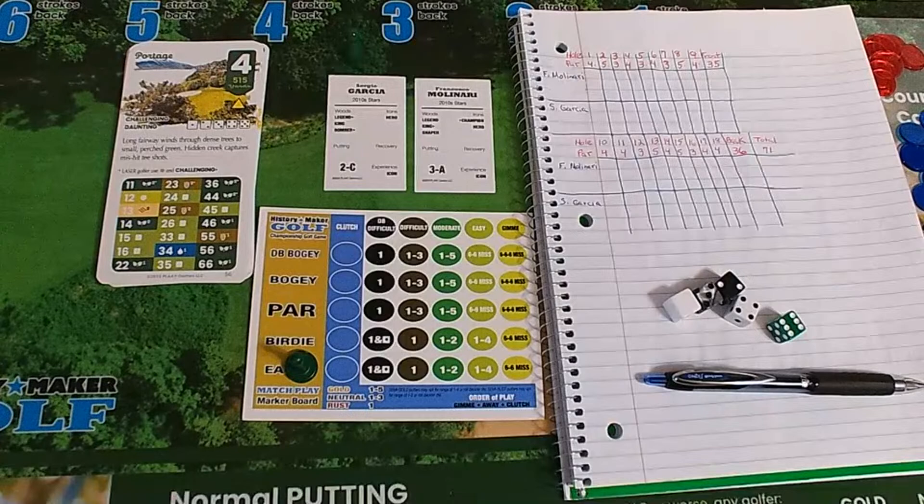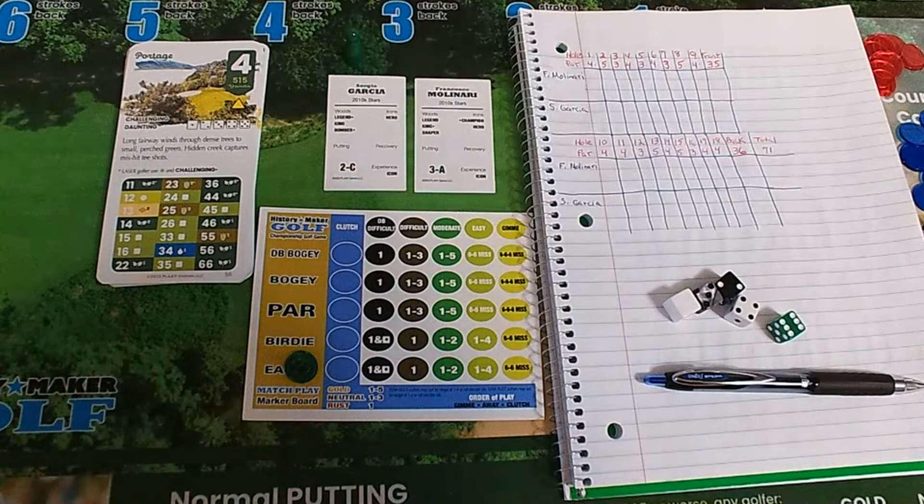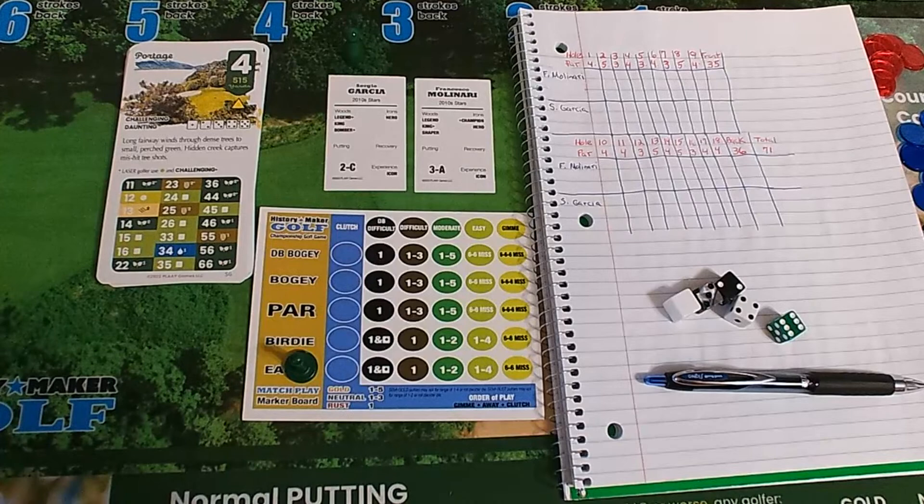We're going to take a look at the Course Designer's Toolbox — they give you a bunch of cards and you can make your own golf course. I made a golf course: I counted par fours, par fives, and par threes, mixed them up and put them in order. We'll be using Sergio Garcia and Francesco Molinari from the 2010 set, and we'll play four, five, nine, or eighteen holes — we'll see how it goes.